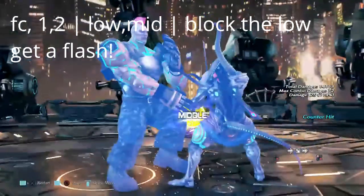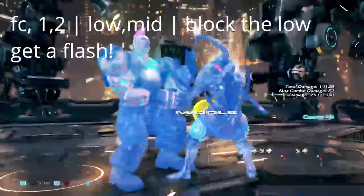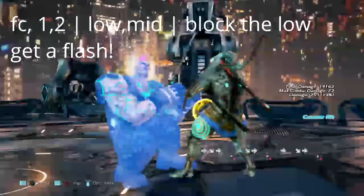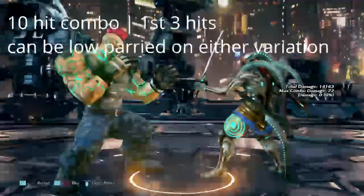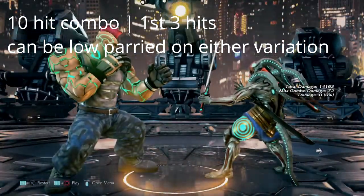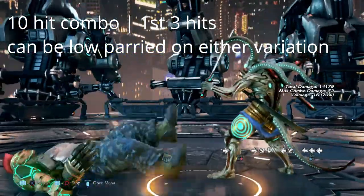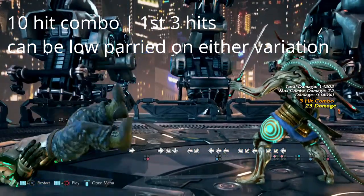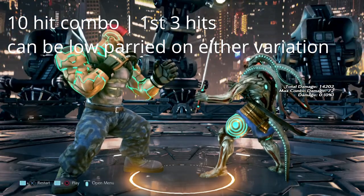Lastly, this move is full crouch 1 into 2 — a low-mid mix-up. If you block the low, you can get a flash before that mid hits. And to finish off Jack 7, we have his 10-hit combo. Both variations start off with a special mid into 2 lows, so by the third hit, you want to be able to low parry and get yourself a low parry combo off of this.